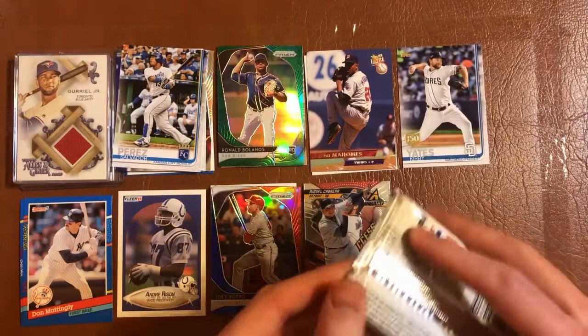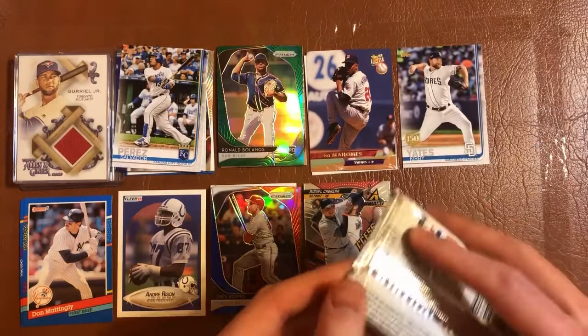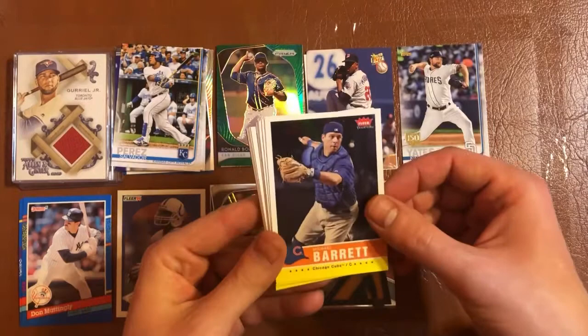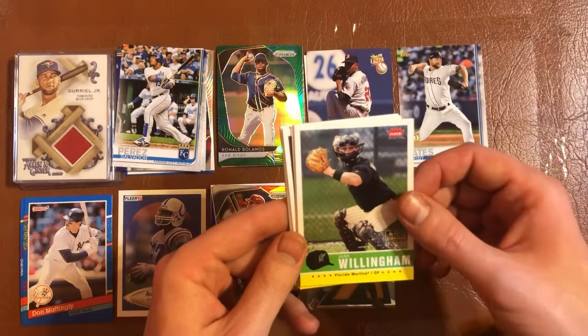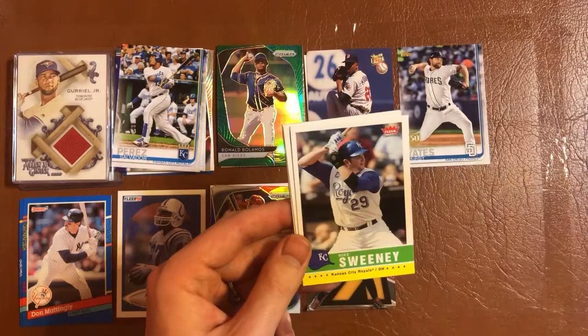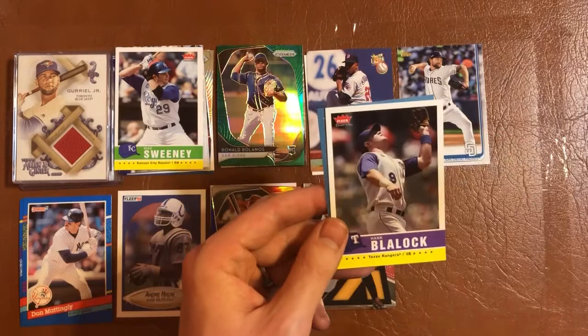Over to this hobby pack of 2006 Fleer Traditions — Justin Verlander's rookie year. We have a Michael Barrett, Garrett Anderson, Josh Willingham rookie card, Juan Pierre, Bartolo Colon, Jake Peavy, Mike Sweeney for the PC. Dave Gassner rookie card, Hank Blalock, and a blue chip prospects card of Jonathan Papelbon.